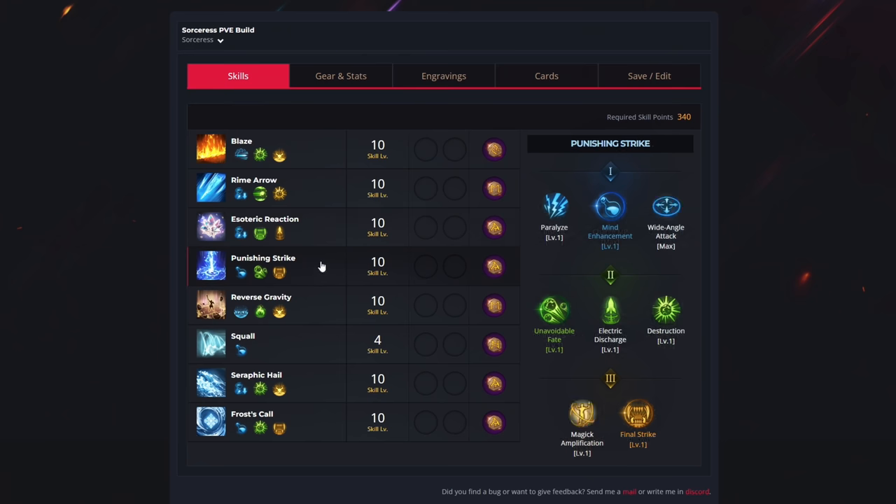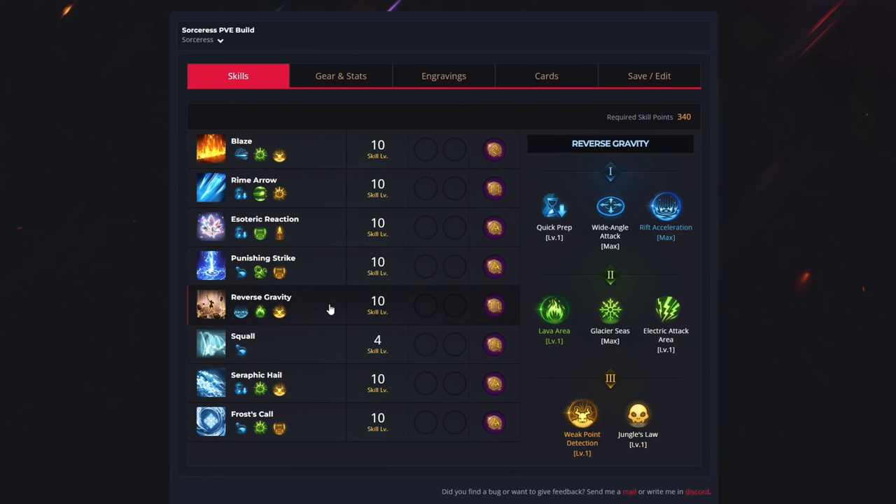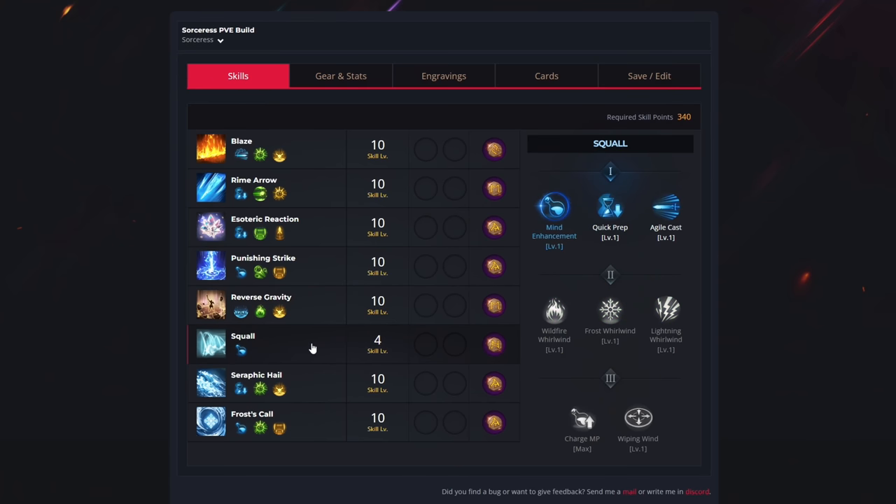For the fourth ability, Punishing Strike, we use 10 skill levels to unlock mind enhancement, unavoidable fate, and final strike. For your rune, you want Gale Wind. Then for Reverse Gravity, we spend 10 levels to select rift acceleration, lava area, and weak point detection. For your rune, you want Focus. For the Squall, we use just 4 levels to get mind enhancement. For your rune, you want Rage.